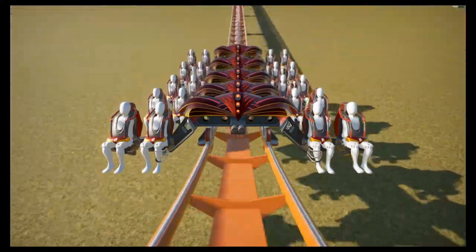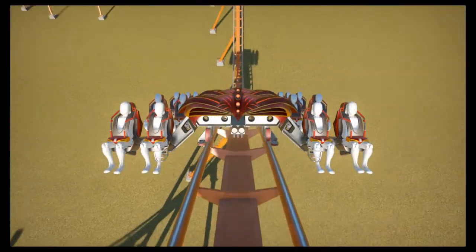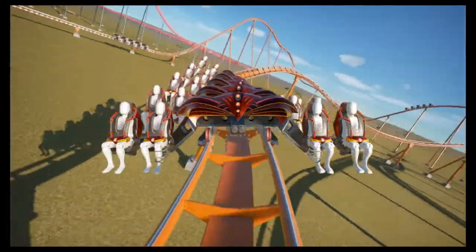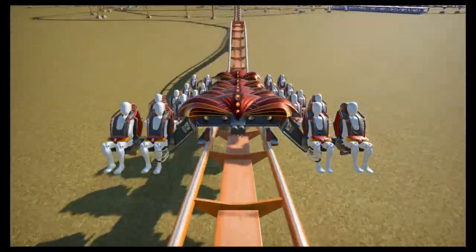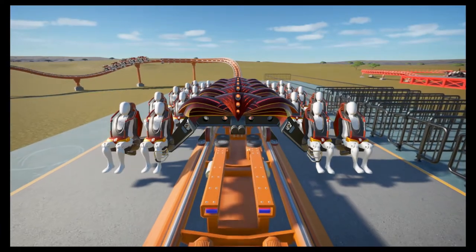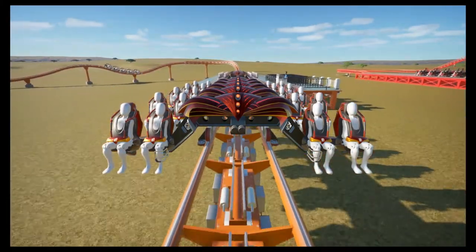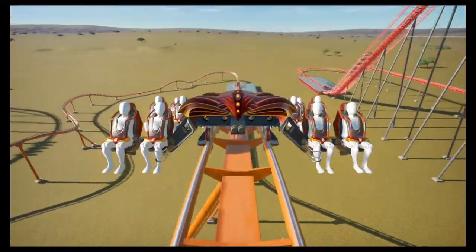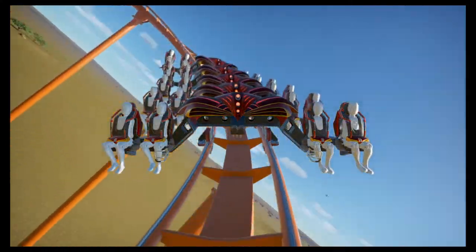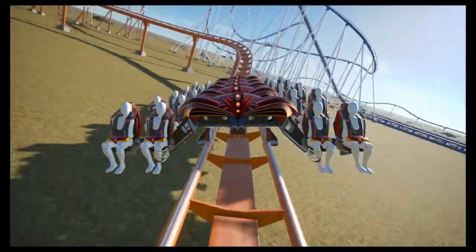So those were the four different wing coasters in the game. I hope that helps if you've had questions, or has made you aware of the different styles. Wing coasters look so unique and look great when you get one working right - they aren't the easiest to build, so don't judge these demo tracks. If you get that balance right with speed and intensity, you'll be well on your way to a great coaster in your park. Thanks for watching - please leave a like if you enjoyed, subscribe if you're new, and I'll see you next time.